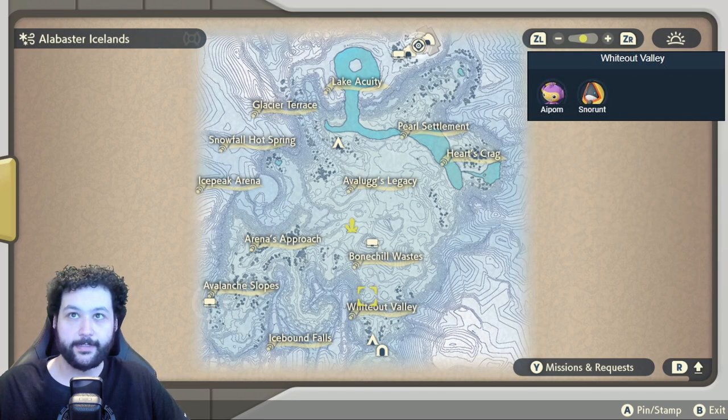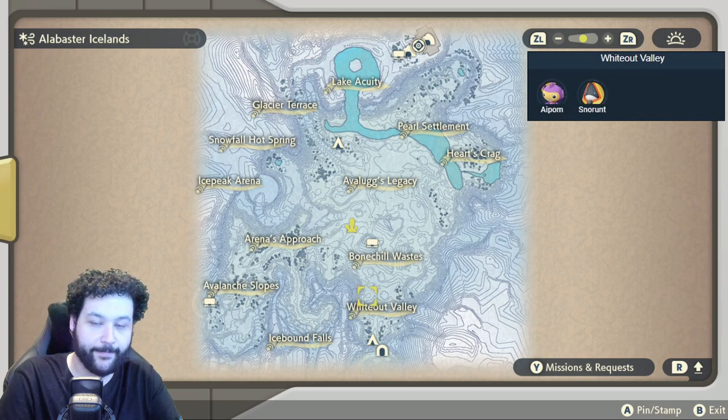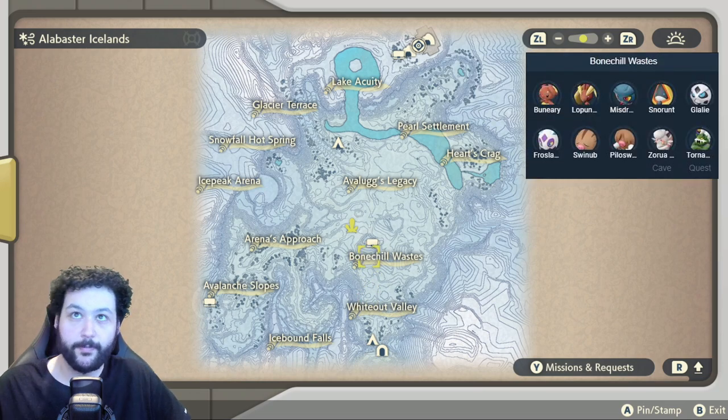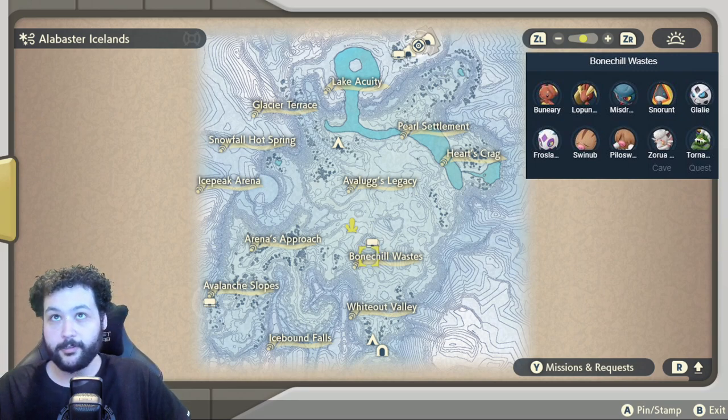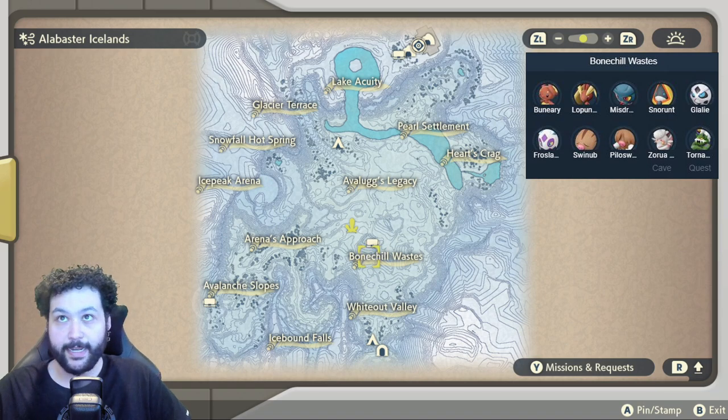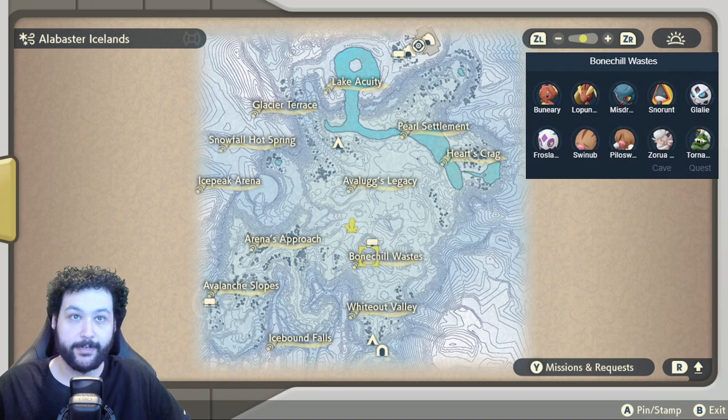The final area is the Alabaster Icelands, and we're starting out in the Whiteout Valley with spawns of Aipom and Snorunt. Heading up from there to the Bonechill Waste, notable spawns include the Alpha Glalie, Froslass, and Alpha Swinub. You can also get Snorunt in the cave entrance in the Bonechill Waste, and the story Tornadus appears here as well.